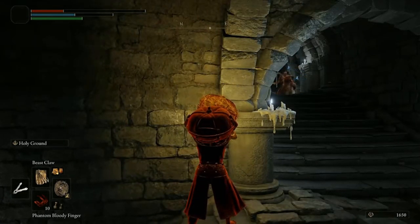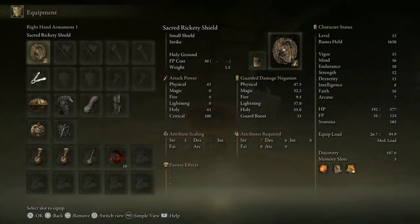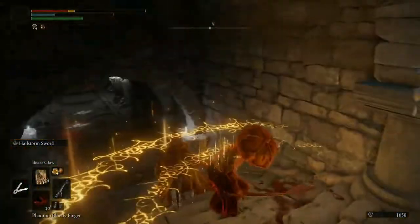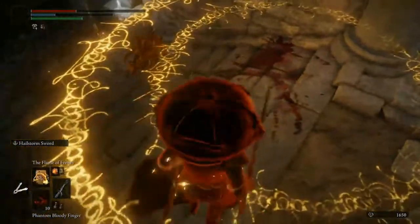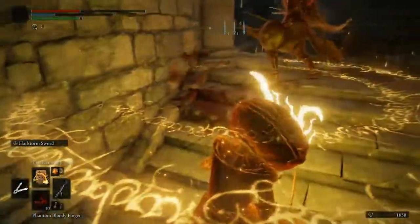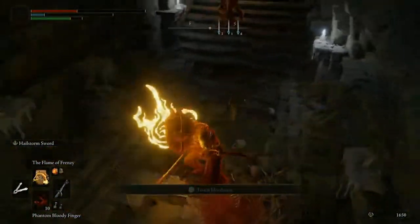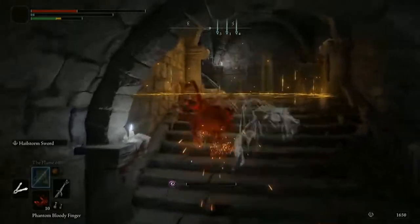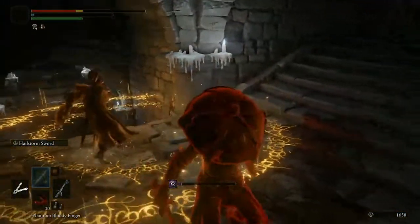Here I'm out of resources to heal with, so I use a tiny bit of FP to get this shield weapon art off, which heals at an incredibly broken rate. The nice thing about this is that it isn't like a warmth that heals anyone inside of it, enemies included. It'll literally only heal the team that cast it. I'm not sure if it will heal other invaders, but it will actually heal PvE enemies.